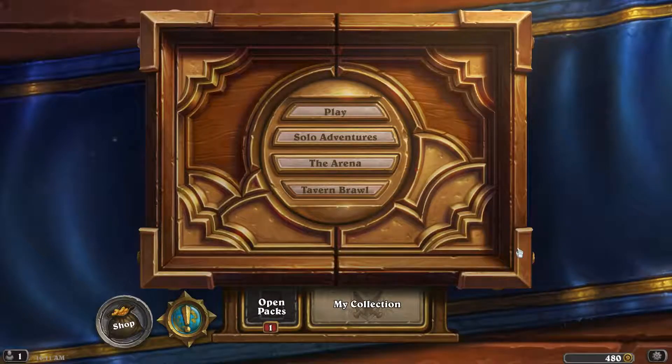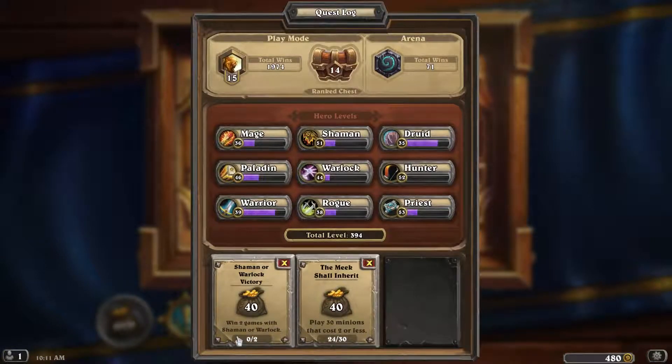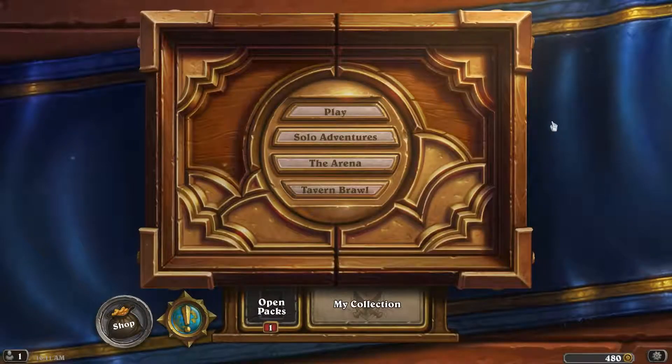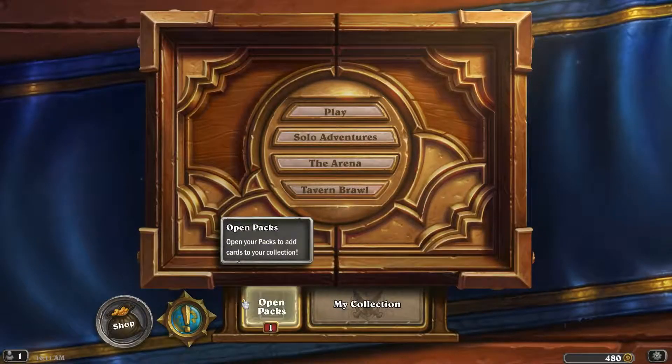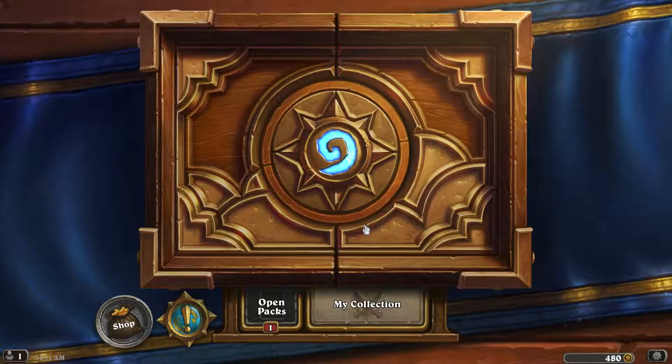Hi everyone, the Lone Wolf here. Welcome back to some Hearthstone Heroes of Warcraft. I have a few quests left - I have to win 2 games with Shaman or Warlock, and play 30 minions or 6 more that cost 2 or less. That means I'll be able to get to 500 gold, and I've already earned 1 card back from the Tavern Brawl. So we'll try and finish the quest in the Tavern Brawl here.